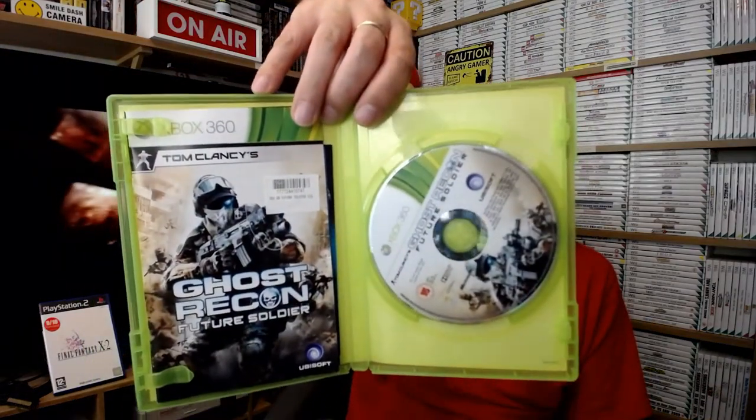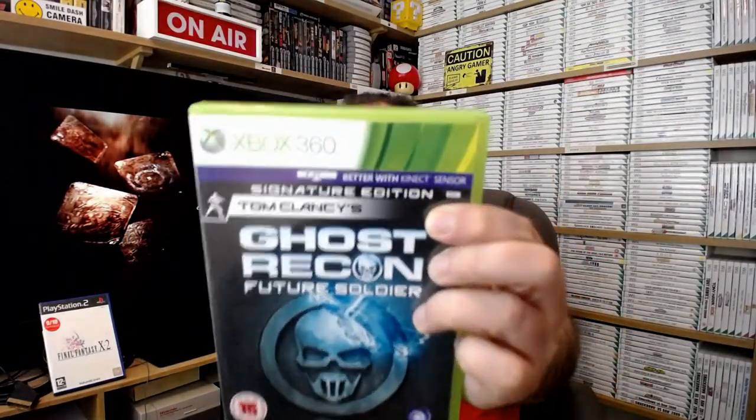A bit of a run with no manuals here - it's not good. But if you love your stealth games, you can't go wrong with any of these series. This is Tom Clancy's Ghost Recon Future Soldier Signature Edition, which does have a manual - hurrah! It's also better with Kinect. This isn't a Kinect game, but you can use the Kinect sensor to play it, and there's also some freebies in there as well - codes by the looks of it.